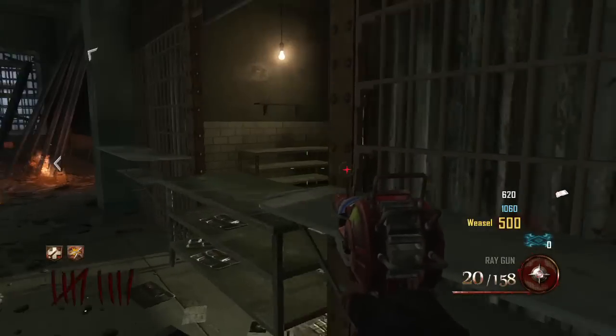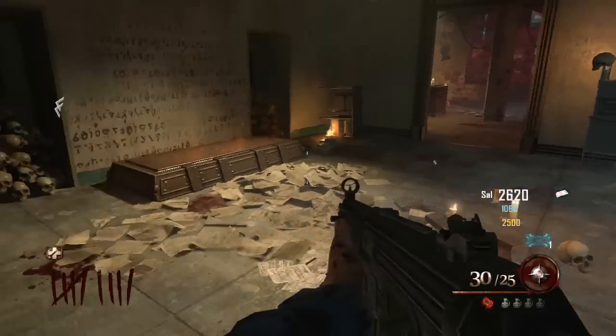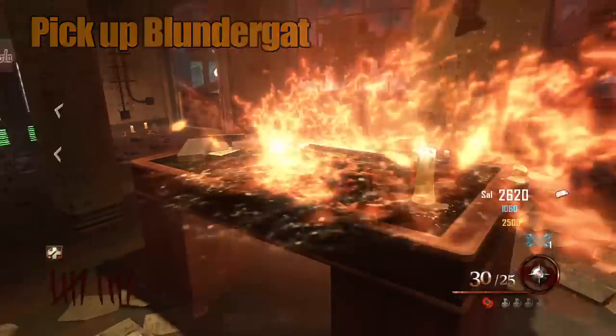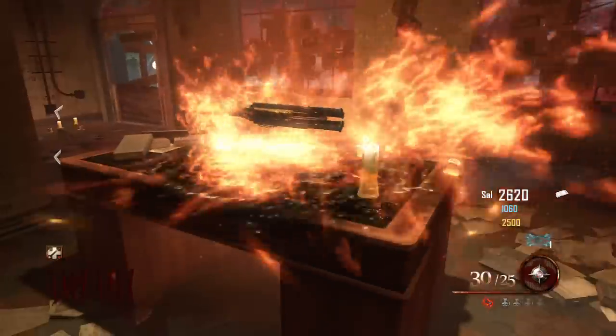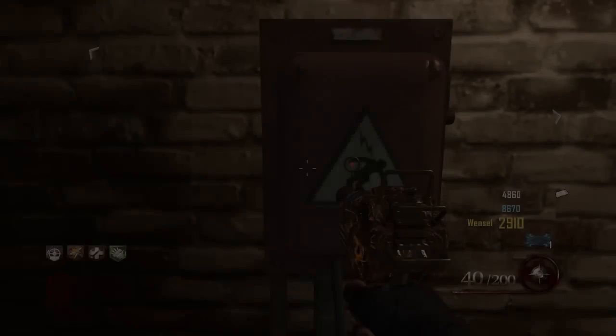This is in addition to doing and building everything else. Once you're done with that, you will hear Brutus — the big warden security guard looking thing — scream at you. Then you walk into the Warden's office and you are rewarded with a free Blundergat, which is very nice. You can also get it from the mystery box, but you need to pick this up to progress.